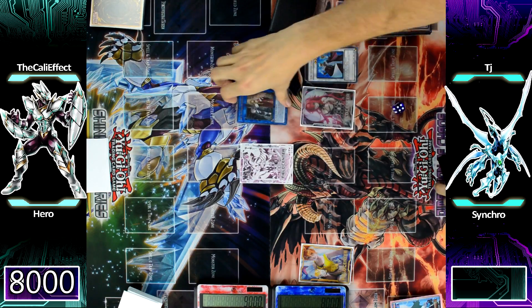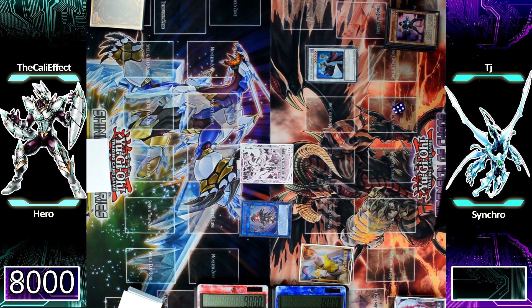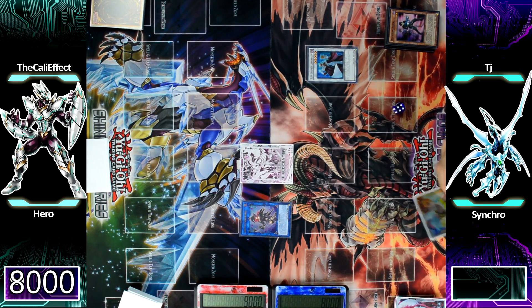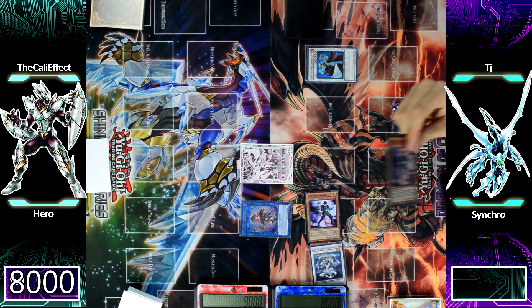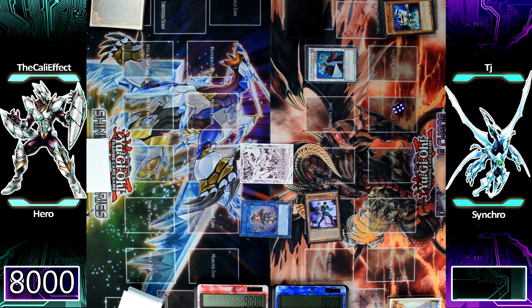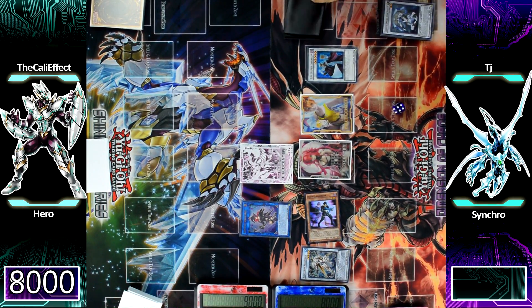He uses the token plus E-Soul to make Summon Sorceress in the opposite zone where the Doppel token is pointing. Summon Sorceress's effect special summons a level 1 Warrior monster from his deck — Shien's Squire. Shien's Squire plus the token goes into a synchro summon to make Celestial Double Star Shaman — if you ever wanted a card to buy, that card is just too saucy, I knew it was going to pay dividends. Shaman summons two Doppel Warriors back to the field. He uses Shaman and Doppel Warrior for another synchro summon, making Crystron Quandax and getting two more tokens. The tokens plus Crystron Quandax go into yet another synchro summon.